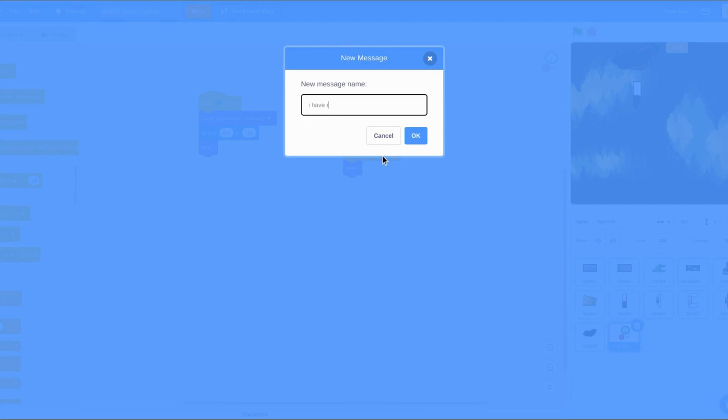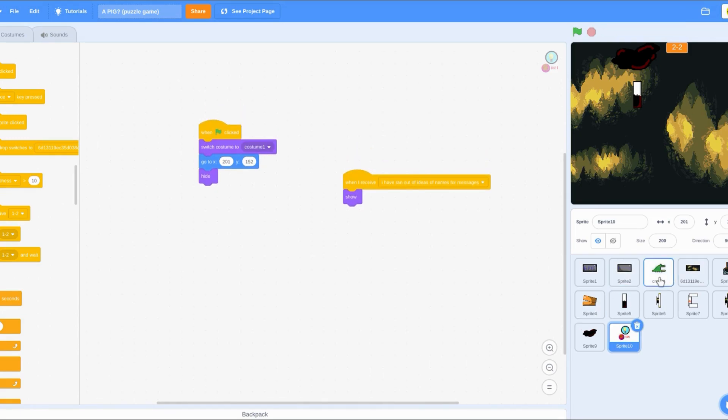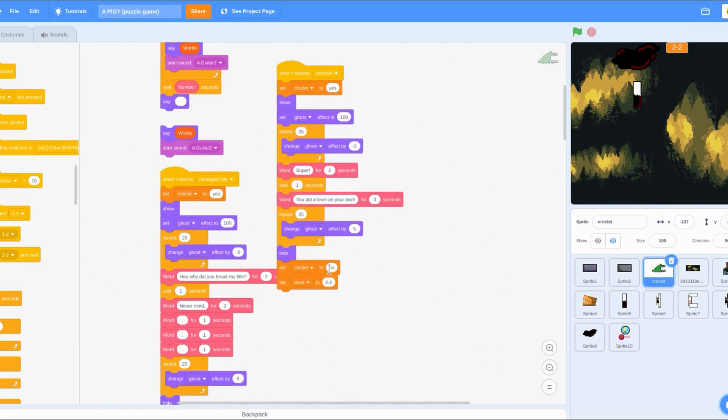I have run out of ideas for names — names for messages. That was an idea, so I think I'm lying. I can't think of something that I'm going to do. Shop? Robbery? We got a number on here — next floor.